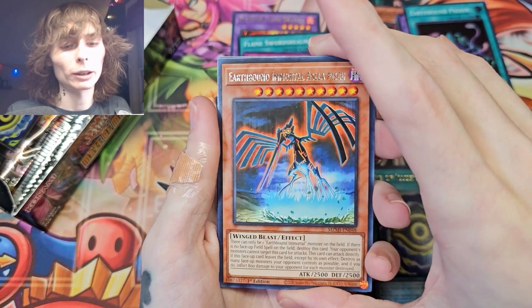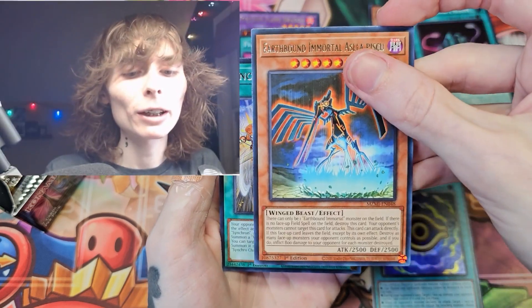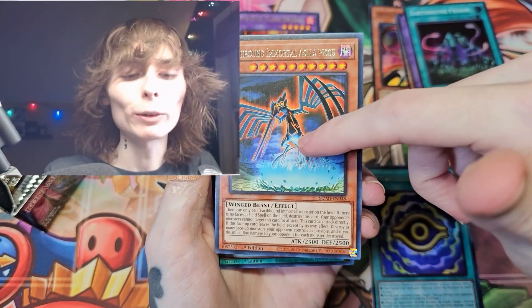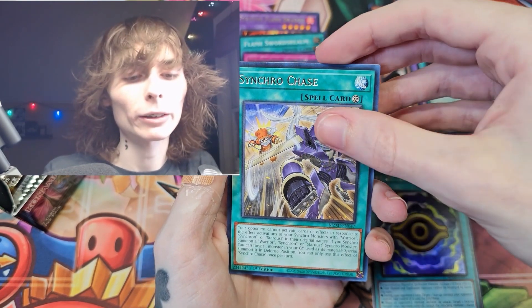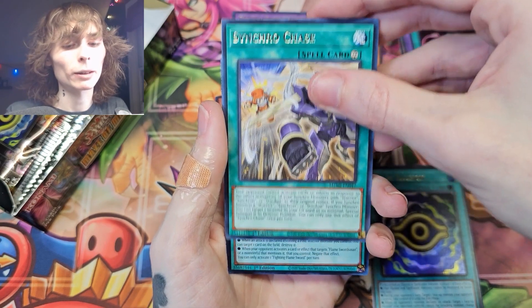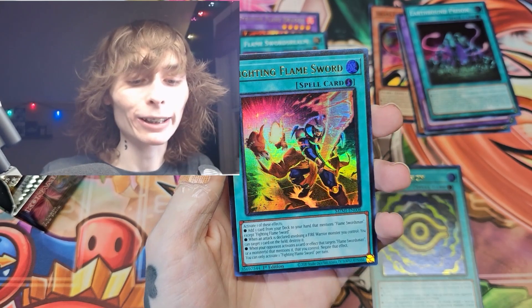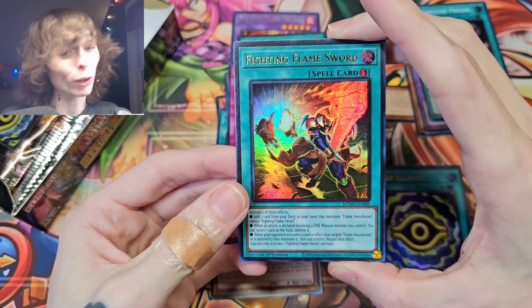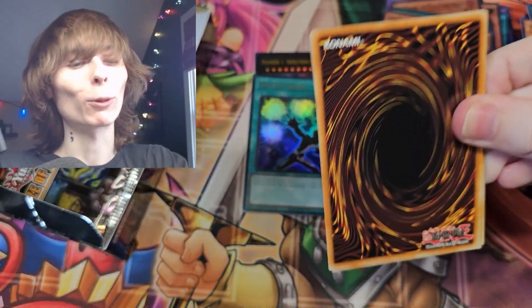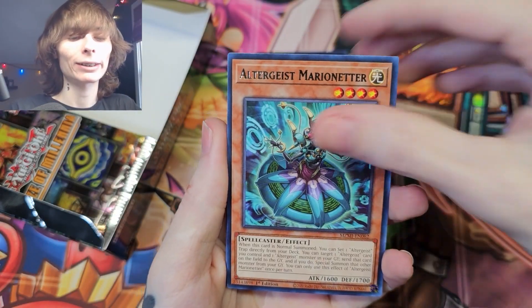It will not be the ultra. We got Earthbound Immortal. Those remind me of Evangelion — some of the angels in there, yeah, maybe just me. We got Fighting Flame Sword as a quick-play spell. Awesome card art right there.